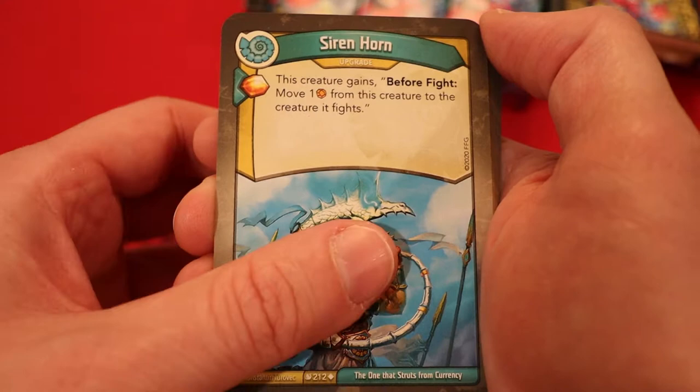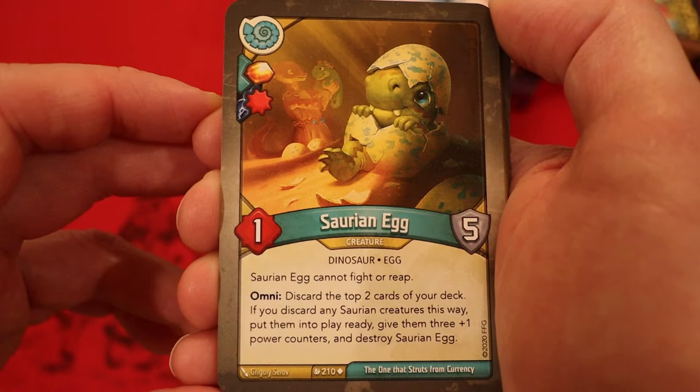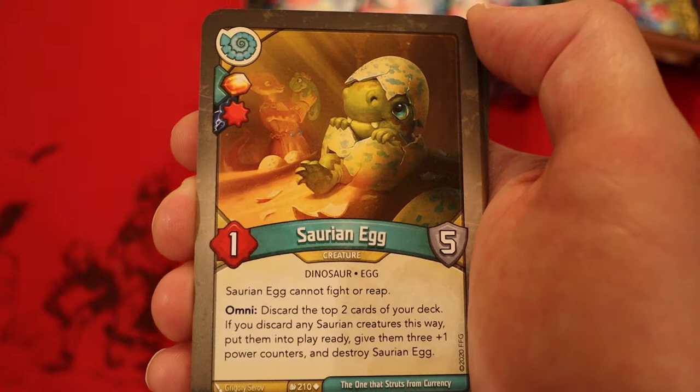Saurian Egg — Amber, have you play it. Enhanced with a damage pip. One power, five armor. It cannot fight or reap. Omni: discard the top two cards of your deck. If you discard any Saurian creatures this way, put them into play ready, give them three-plus-one power counters, and destroy Saurian Egg. This is a pretty good card, especially if you get like Faust the Great or some of the other smaller Saurian creatures, bumping them up to like six or seven power with great effects. I hope we do see something like Faust the Great in here.